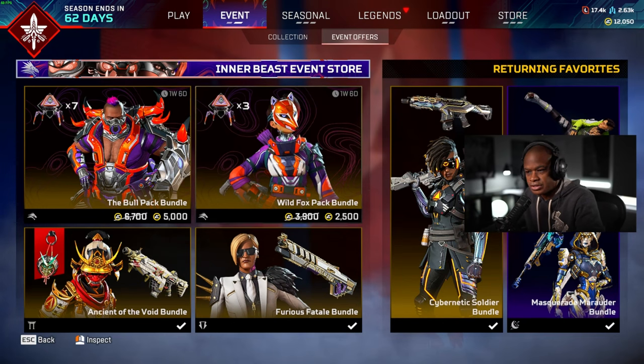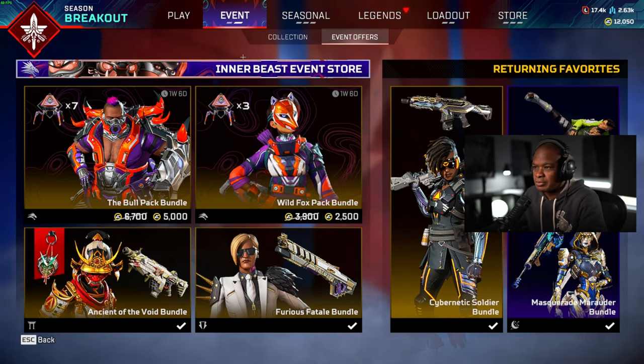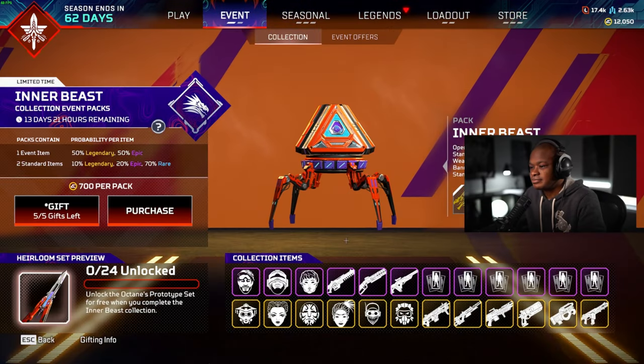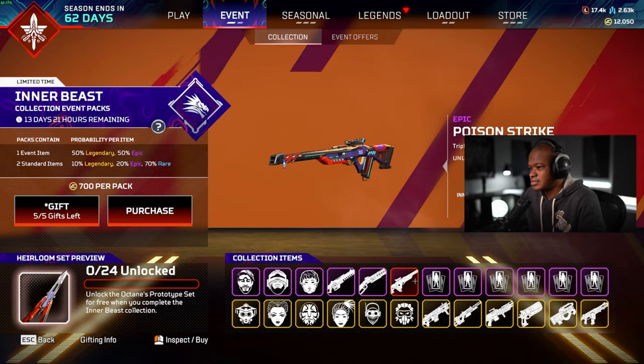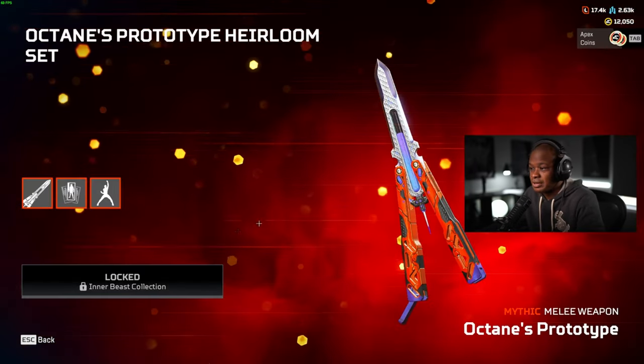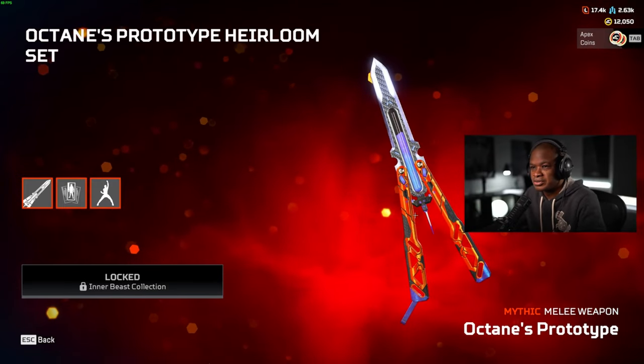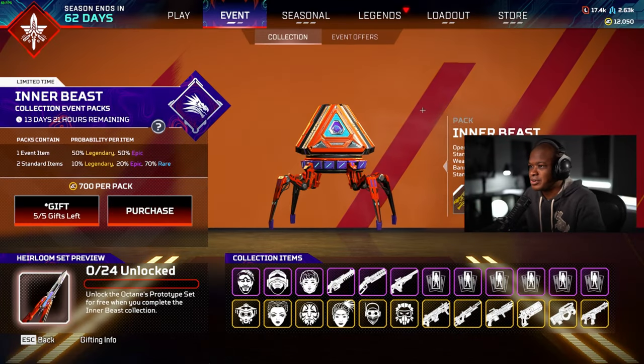The first thing we're going to do is unlock these two packs, then we have a little bit of crafting as well. We'll knock out those 800-point events up here so we can get it for a little bit cheaper. And while we're at it, we're going to be unlocking the heirloom for Octane — the new one. It's called the Prototype, so I'm excited to see what that looks like in the range.